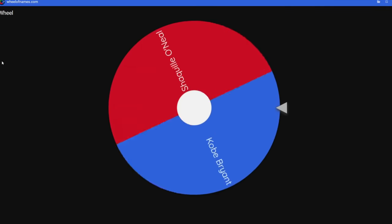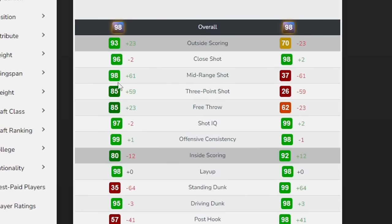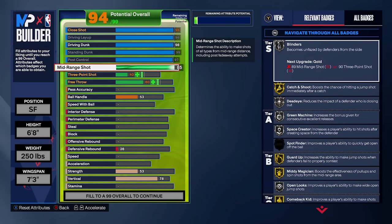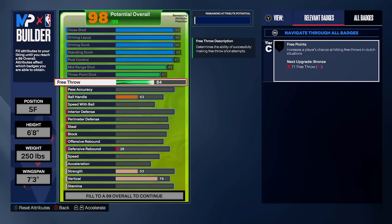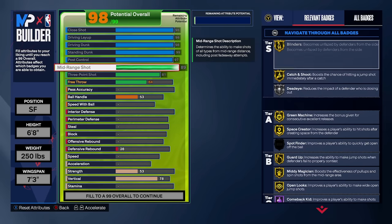Now we're spinning for the shooting category, and it's Kobe Bryant. Kobe has really good shooting — 98 mid-range and 85 three-pointer. I'm copying that down to the best of my ability. We can only go to an 89 mid-range because of the wingspan, and we'll max the three-pointer out to an 81. I'm already at a 98 out of 99 overall on this build.